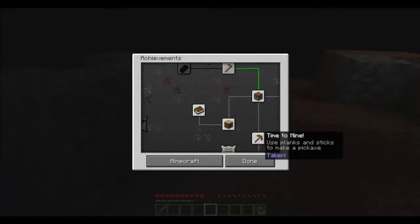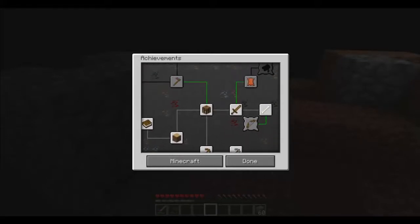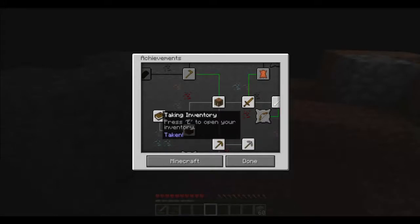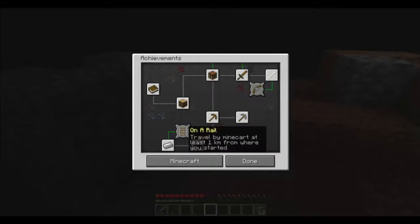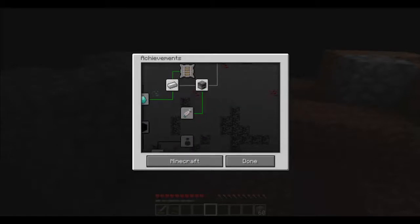I already did some of these. Benchmarking — taken. Have a Strike — taken. Monster Hunter — done. Getting Wood — done. Attack a tree until a block of wood pops out. Lots of others are done, done, done. Unreal — acquire hardware. I didn't even do a lot of this stuff actually.